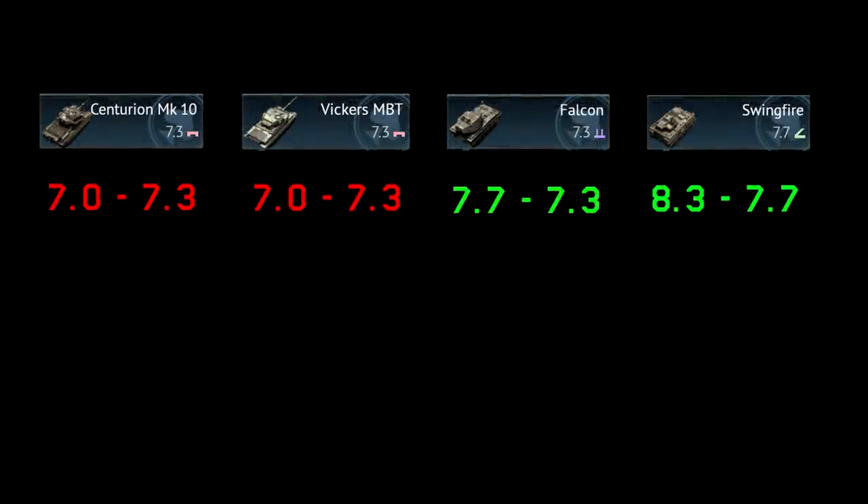There have also been a couple of BR changes too. The Centurion Mark 10 and Vickers MBT have been raised from 7.0 to 7.3, and the Falcon has been down-tiered from 7.7 to 7.3. This makes a 7.3 lineup with the Conqueror a lot more viable now as it has a great — and possibly even overpowered — anti-air. This doesn't change much for the Cent 10 and Vickers performance as the 7.3 lineup is really where they should be used anyway. Also, the Swingfire has been down-tiered to 7.7 from 8.3, which really doesn't change anything. There's no lineup at 7.7 now and it's not worth up-tiering anything to play with it. All it needs is to be able to depress the periscope so it can camp hills — but I don't know if that was possible in real life, so it may always be a bit of a lost cause.